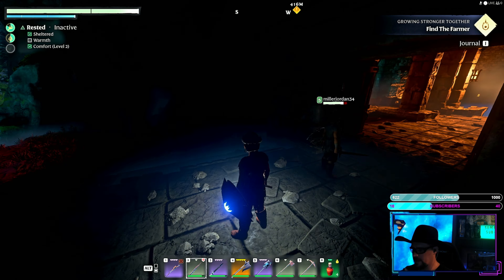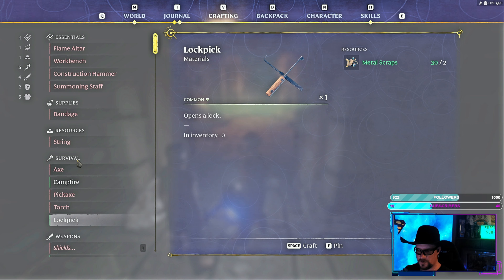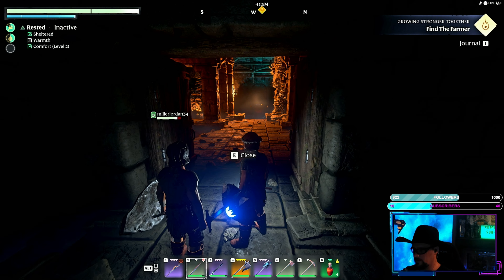When you guys come in, you gotta have a lock pick. Hit B, go to your survival skills if you guys don't know, and make yourself a lock pick — make a couple, because there are a couple of good treasure chests in there that need to be opened with a lock pick. Make sure you have enough when you come in. We're gonna go straight down here.